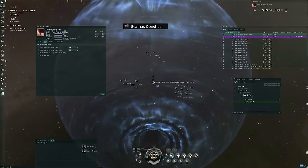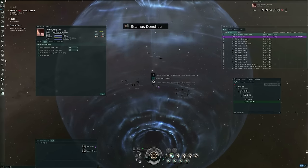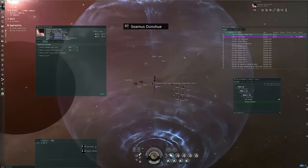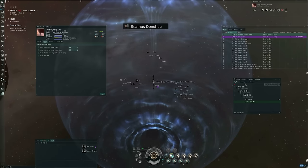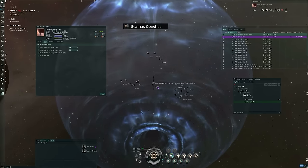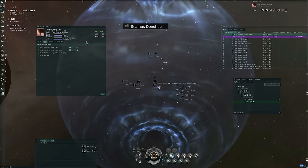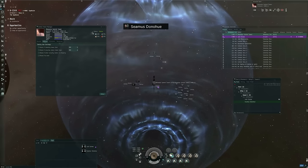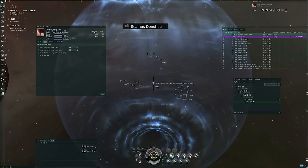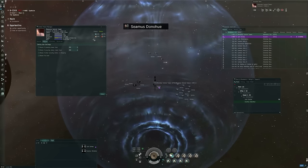If something is anchored but not online, it's not functional — you don't get any benefit from it, but you can online it as long as you have power grid and CPU available. If it's just anchored, it means nobody else can scoop it up without the appropriate roles. If the Minmatar control tower were to be destroyed — either because you forgot to load the strontium clathrate bay, or it came out of reinforced mode and was destroyed — then all the various starbase modules can be scooped up without any special permissions or roles.